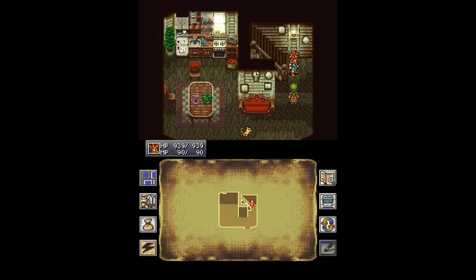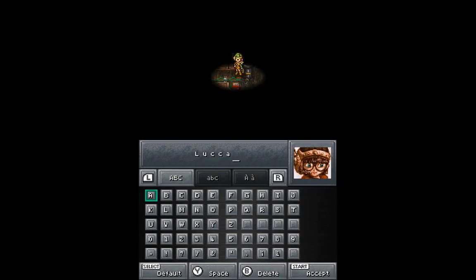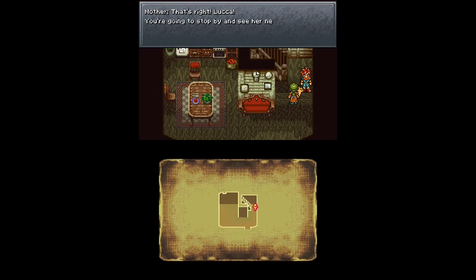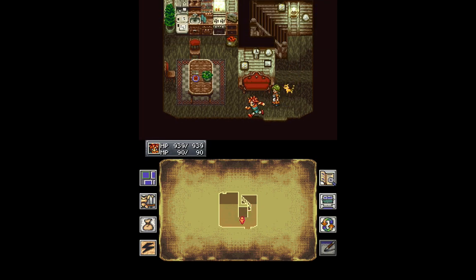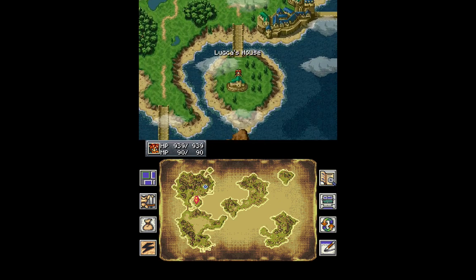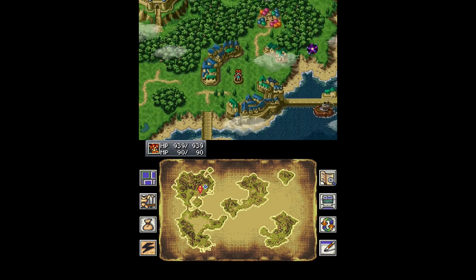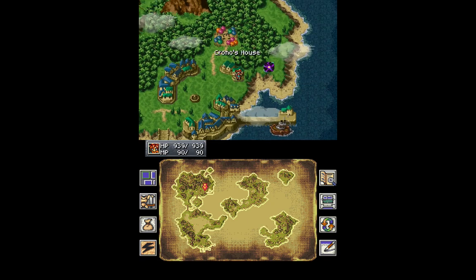We'll go down here. The young adventurous friend — so we can name Luca. If we talk to the mom, we can still get 200 gold and we're going to need it. Here we are now on the world map, and unfortunately it's like we're just at the beginning of the game. We can't go to Heckran Cave or anything just like that, and we can't quite access that Dimensional Vortex just yet. But we will — trust me.